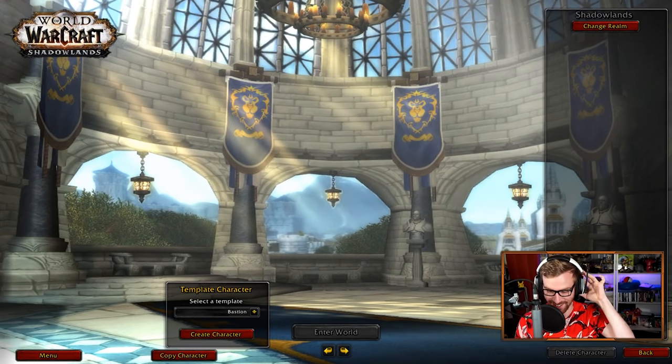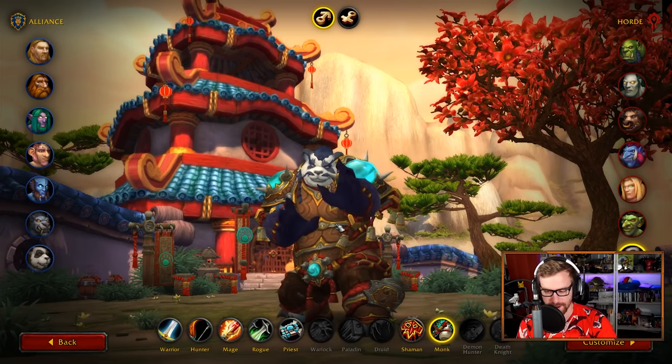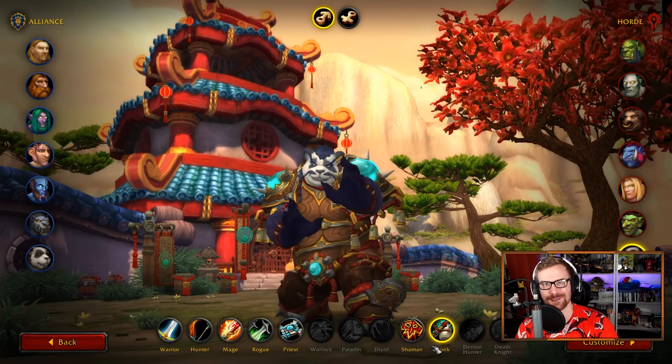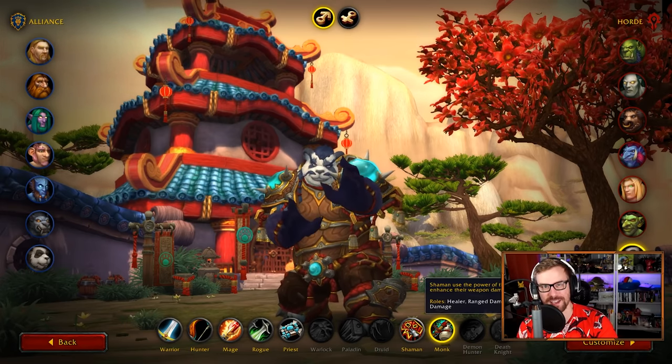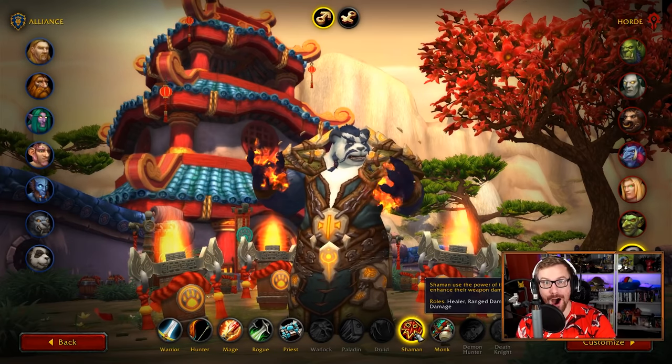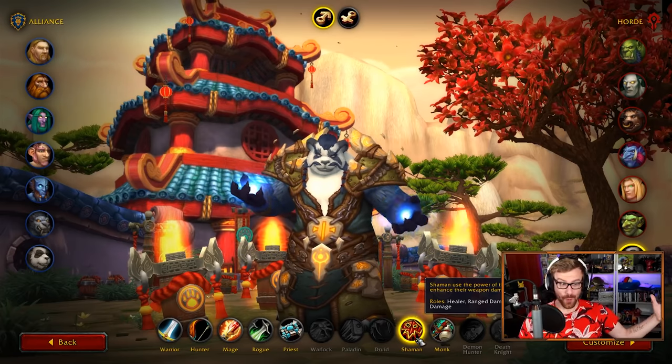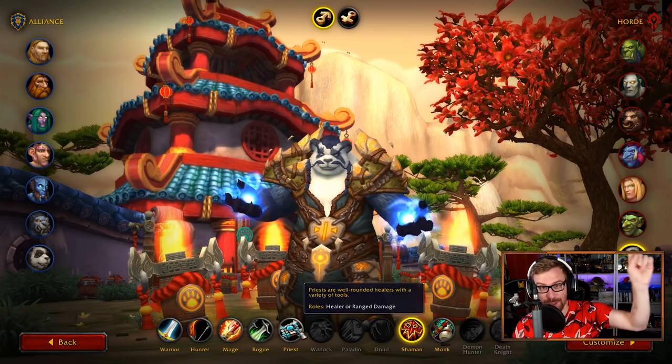Guys, I want to show you something that literally right off the bat I clicked on — we have a new thing here for the character select screen. So if we create a new character here, let's say we have this little panda monk here, watch this. Ready? What! Okay, hang on, there's more.